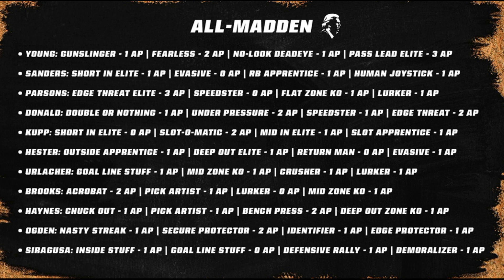Barry Sanders gets evasive for zero ability points — another huge one — and human joystick for only one ability point. Steve Young will have gunslinger for one ability point and pass lead elite for three ability points, which is pretty huge. That'll probably be a popular combination. It'll be interesting to see what release he has, since that has not been announced.